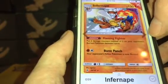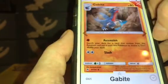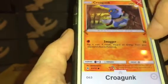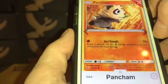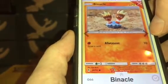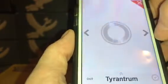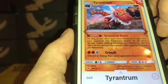Infernape: $0.25. Gible: $0.12. Gabite: $0.16. Garchomp: $0.75. Croagunk: $0.06. Toxicroak: $0.12. Pancham: $0.06. Binacle: $0.07. Barbaracle: $0.19. Tyrunt: $0.10. Tyrantrum: $0.33. Hawlucha: $0.06. Zygarde number 71: $0.11. Zygarde number 72: $0.16. Zygarde GX: $3.58.